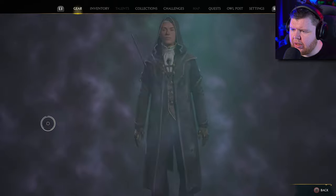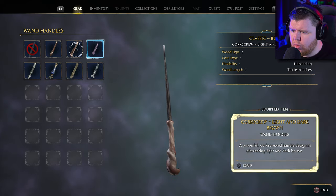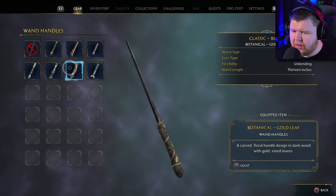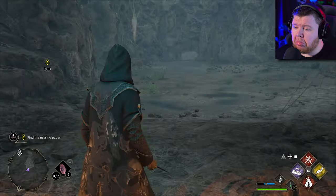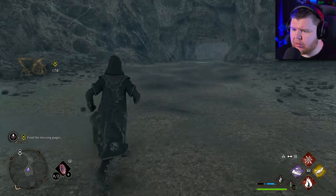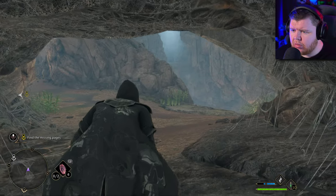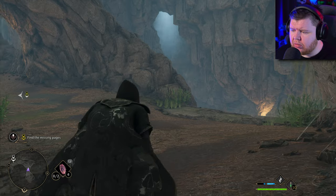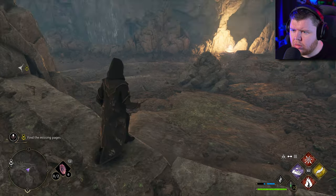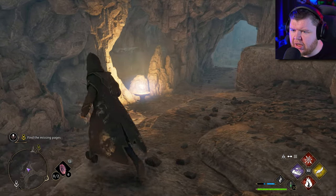We got another wand handle — kind of like this twisted tree vine kind of thing, gold leaf. I did warn you about the spiders, right? I think I'll probably end up putting one of the spiders in the thumbnail. God, this game is beautiful.